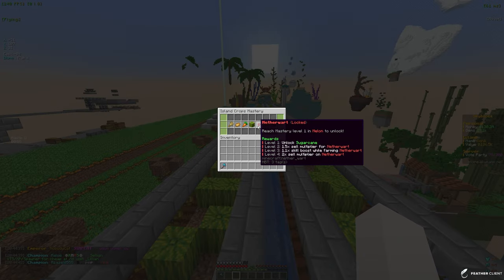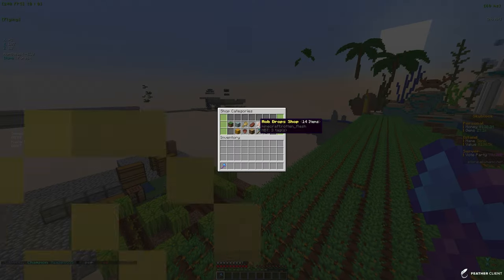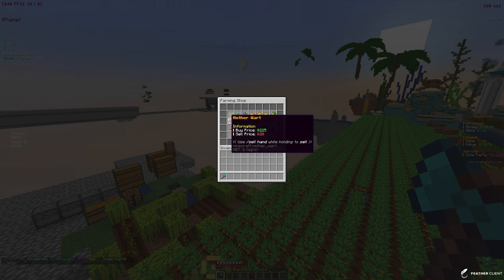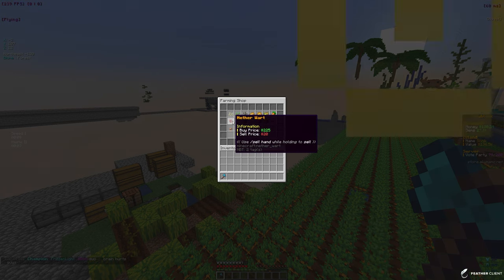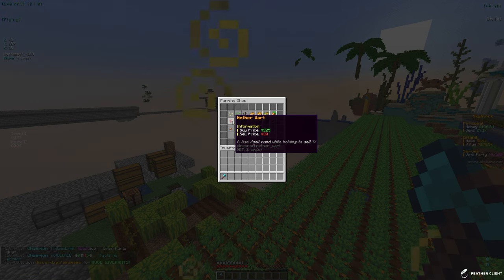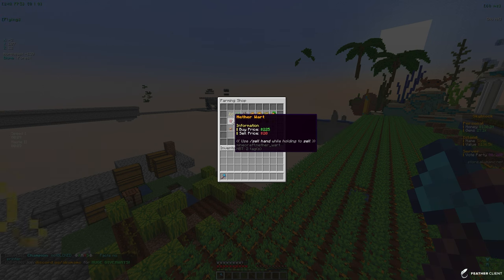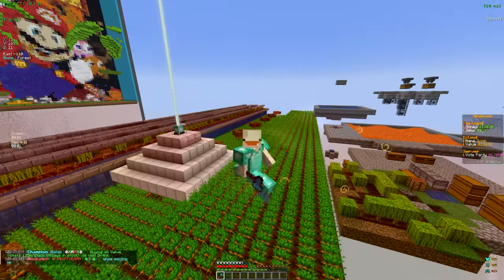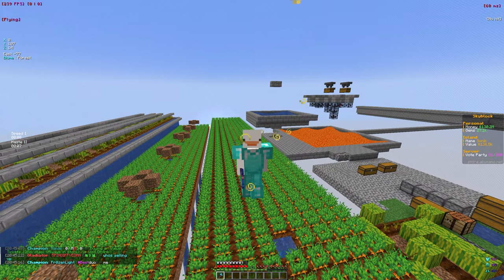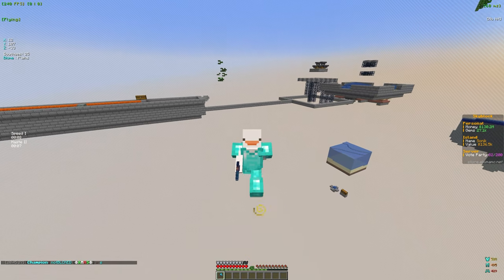Nether wart is a pretty simple farm to make and it's going to make us a ton of money. They sell for 20 each — which is less than potatoes — but you get multiple per break and you can make big farms. They actually grow really fast, which is probably why they're a little cheaper. I think they are the fastest growing crop. So we're going to keep grinding to get those masteries and skills up in future videos. Make sure to stay tuned and hit that subscribe button so you never miss a video.